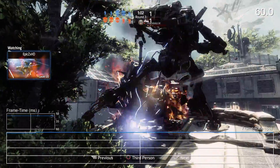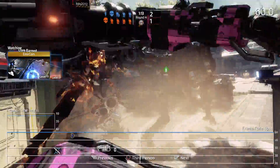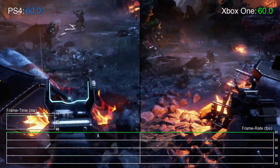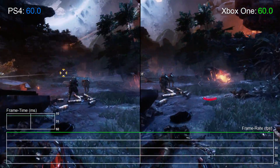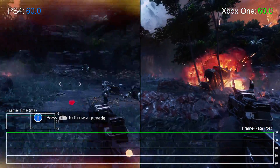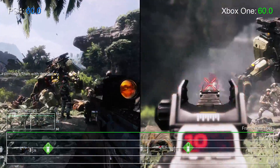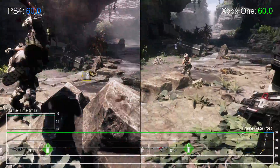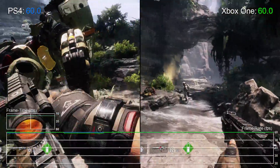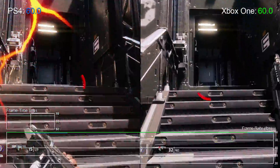It turns out that aside from optimization improvements, Respawn's big push to get the game locked to 60 FPS comes from adopting a dynamic resolution frame buffer. In our initial look, we thought we were looking at a 720p/900p split between Xbox One and PS4, but taking another look reveals that the pixel count varies in the moment on both systems according to engine load. Generally speaking, the frame buffer tends to scale up higher than the beta, giving a slightly crisper image, but the resolution can also drop when effects work is really taxing the GPU.